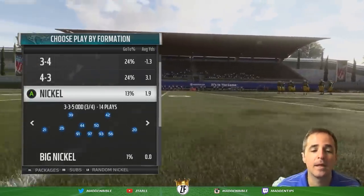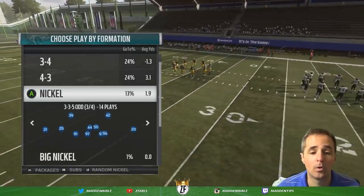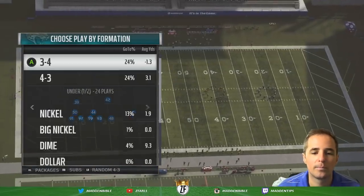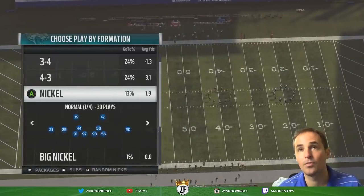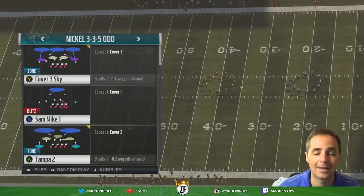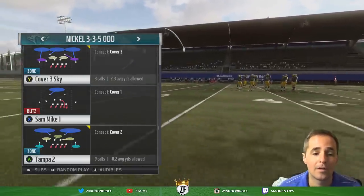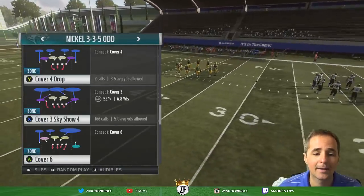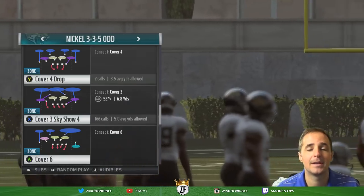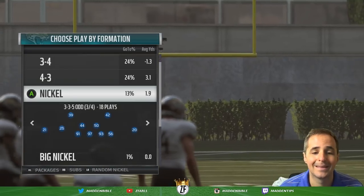I start out the game in 3-3-5 odd. You could also start in normal or wide, but don't start out in 3-4 or 4-3, because you don't know if your opponent's going to run. Early opponents tend to run early and then throw late, but you want to start out in 3-3-5, because if they run and they can't run against 3-3-5, that's good. The difference is you get an extra corner rather than a linebacker. I like to call the play Cover 3 Sky Show 4 — it's a nickel set with an edge blitzer and that pretty much works across the board consistently.